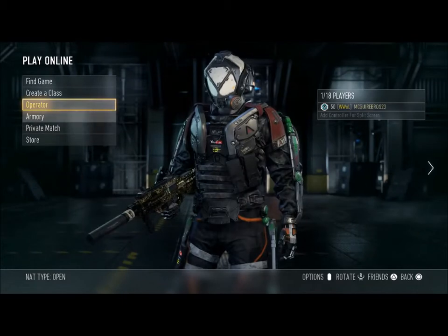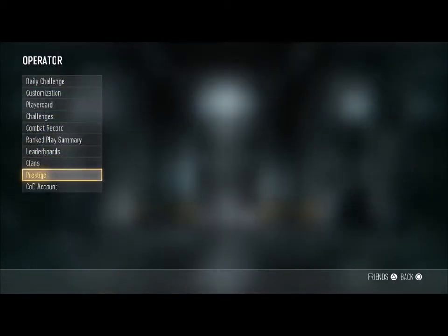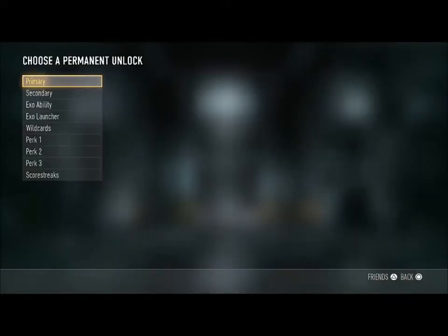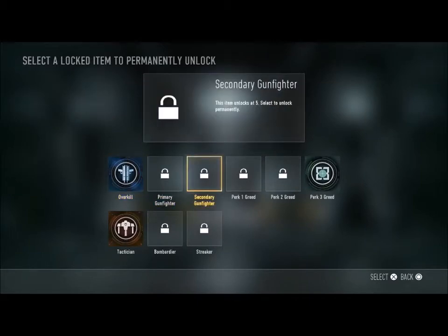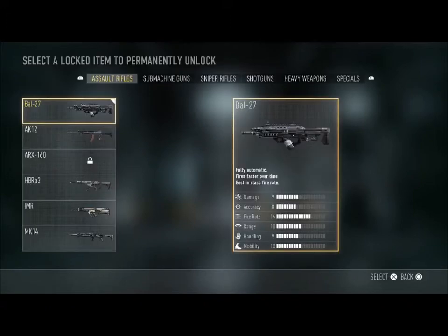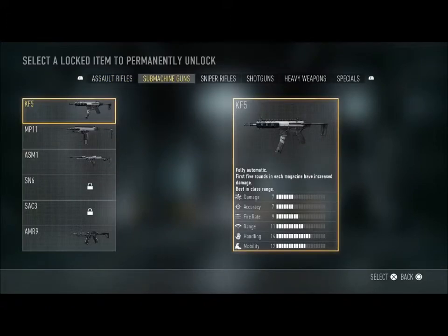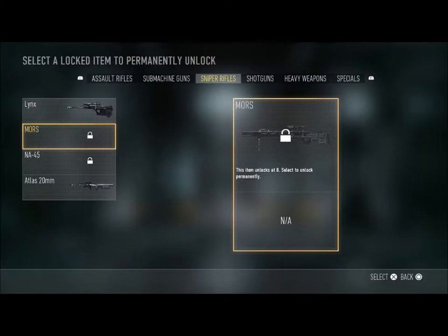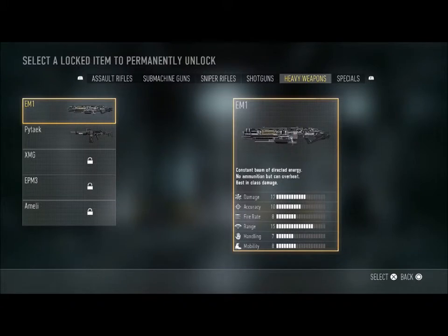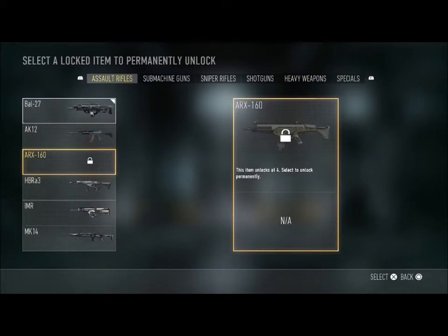Let's move on to the prestige now, which is why you guys clicked on the video — to watch me become 15th prestige. Let's choose a permanent unlock here. I'm not sure what I'm going to carry over yet. No grenades — I don't want to carry over a primary because I've carried most of them over already. Probably a submachine gun, actually.